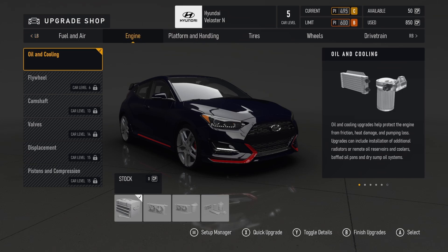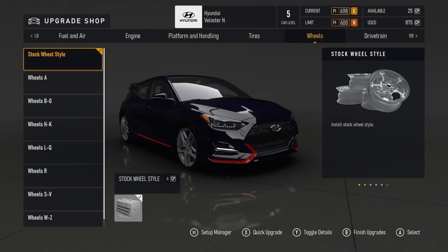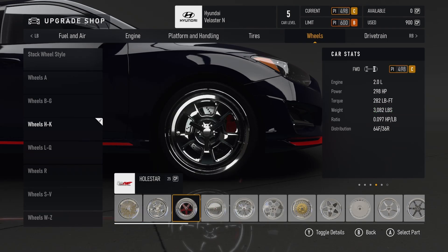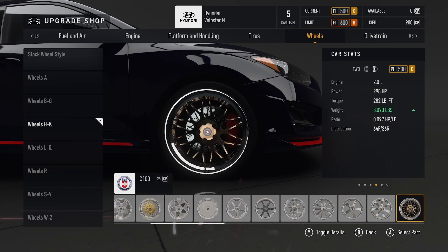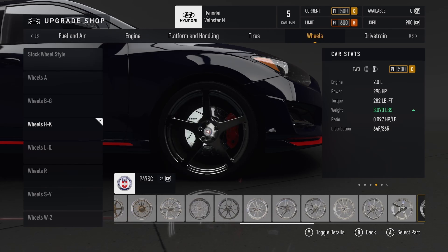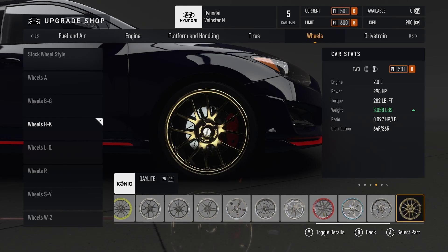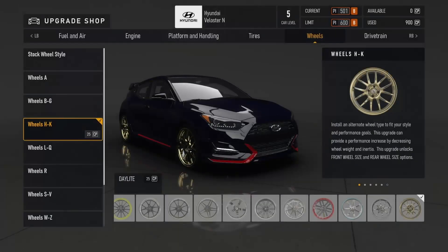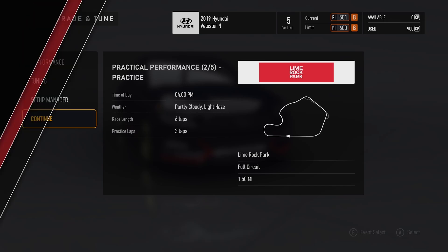If you whack the performance index higher then the other drivers' cars will go up as well, so there's no real incentive to try and get your PI up to 600. If you leave it at 500, most of your competition's cars are going to be 500 too. The only time you'll be at a disadvantage is if you try and add ballast to put the car in a lower category - the other cars won't do that. I'm on a clean profile here, so if you were starting from scratch this is pretty much how it's going to play out.